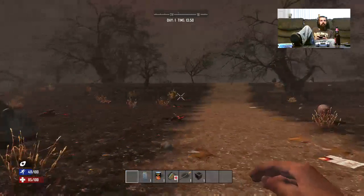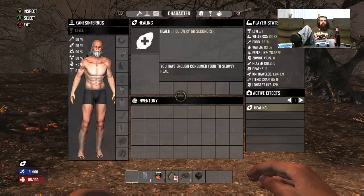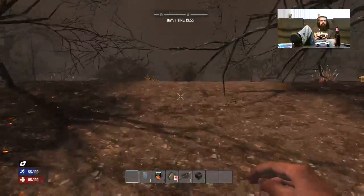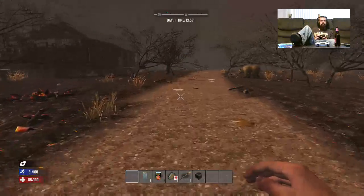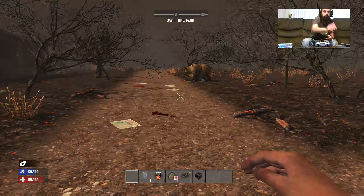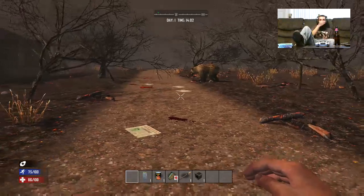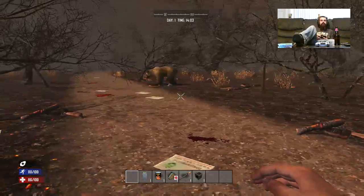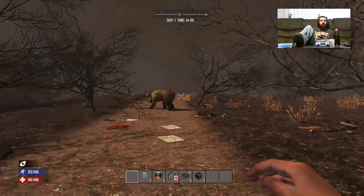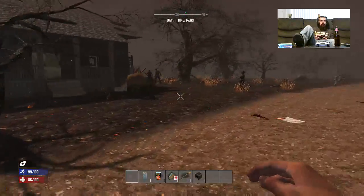Where does it show your hunger and thirst? Hit X and then hit right bumper, it'll take you to the character screen. It'll show in the top right-hand corner, but when it gets low it'll do an interval — a little thing pops up right above your stamina bar, like a plate and spoon icon, showing 75, 50, 25 percent. When you're in really bad shape it'll stay there.